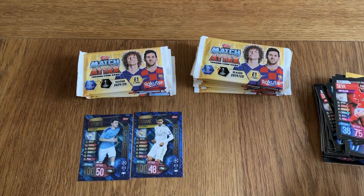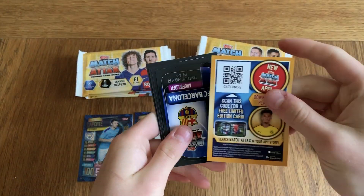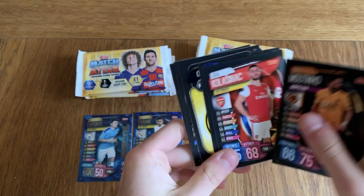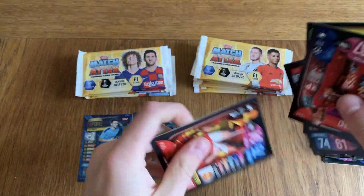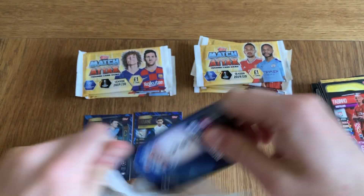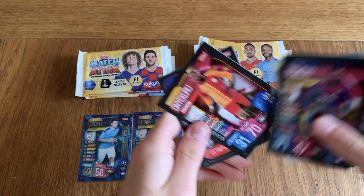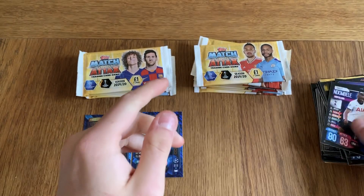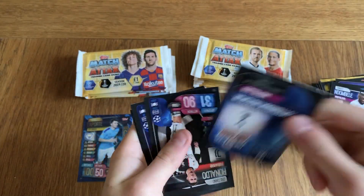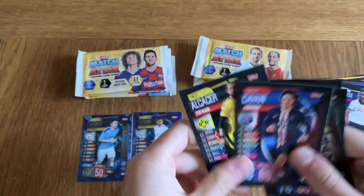We've got Pizzy Club legend. James Milner. Barcelona's Busquets, midfielder — a centurion for UCL appearances for Barcelona, over 100, 106 appearances for Busquets. We've got Harry Winks Man of the Match. Kyle Walker and Dembele. All the shinies are going to be on the other side of the packet when I open it.